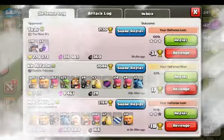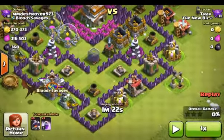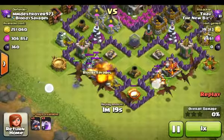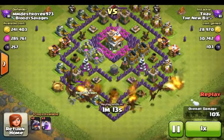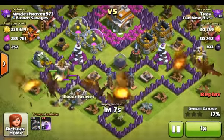There's one more raid I want to show you, and that's one on me — they took a lot of loot. My collectors are full, my gold mines are full, my dark elixir drill is full — everything is full. The game did not warn me that my shield was over, so I thought I'd just let it fill up, and this is what I get. The game didn't warn me at all.